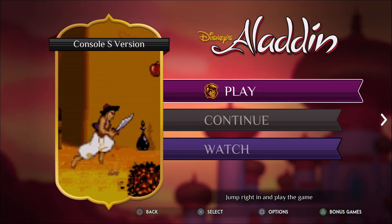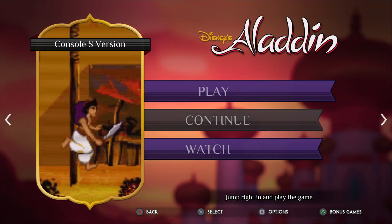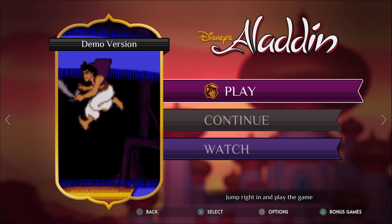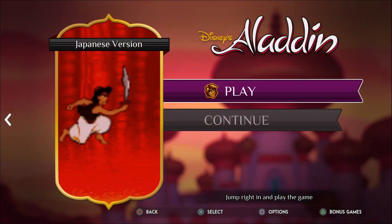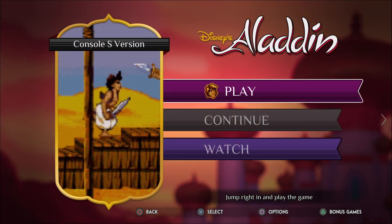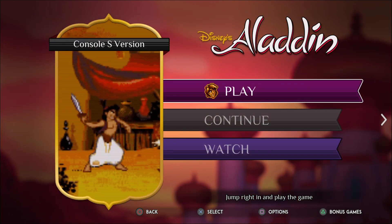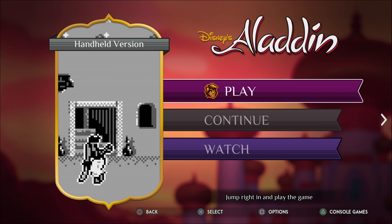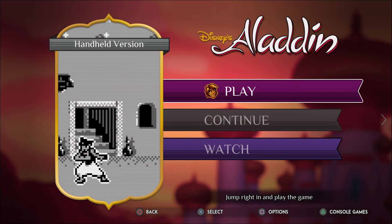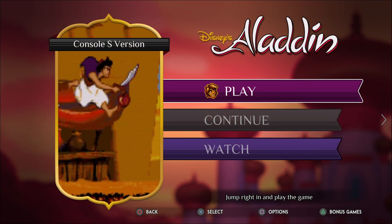Yeah, we're gonna try to make our way through Aladdin. There's a console S version, final cut version, demo version, Japanese version, and handheld versions including a colour version. We're gonna play the console S version because, yeah, that looks like the right one.